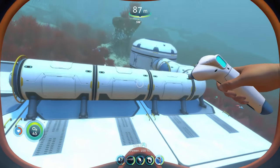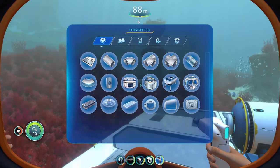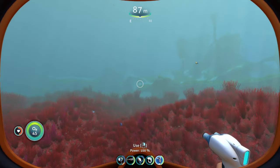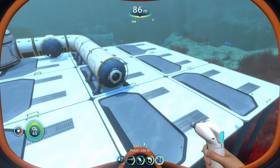This video is going to be a little bit shorter because I just wanted to show the physical process of how you actually build the base — which is grabbing your Habitat Builder, making the Habitat Builder from the Fabricator, and then using it to build the compartments on your actual base.